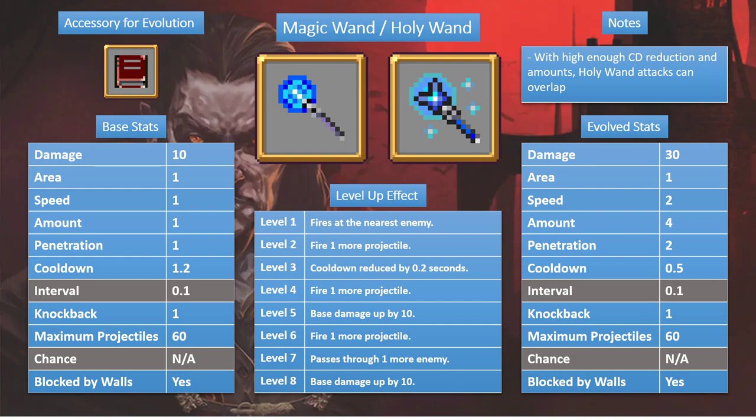It combines with Empty Tome to become Holy Wand. Base stats: 10 damage, standard area — it's a small crystal projectile that shoots out. Starts with 1 amount, 1 penetration so the moment it hits one enemy the projectile goes away. Standard knockback of 1, maximum projectiles of 60, and it does get blocked by walls.